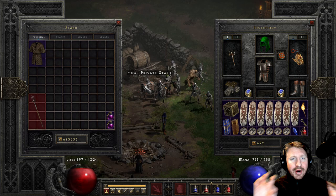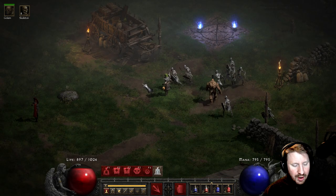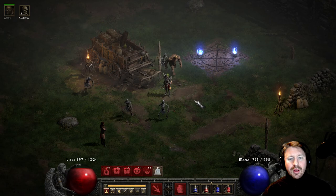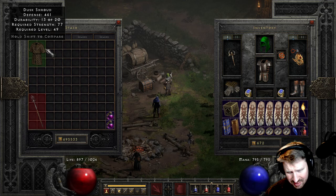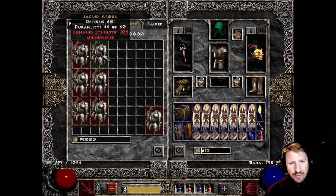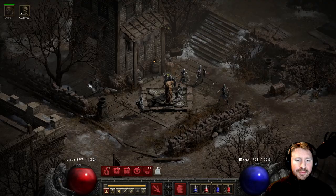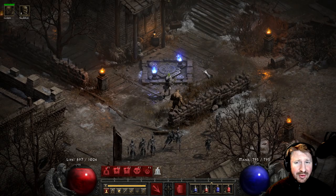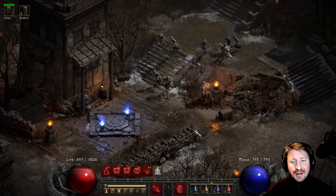D2R has high res, good sound, and a smooth frame rate — those are things I think are great. It has a shared stash, though PD2 is getting that in Season 5 anyway. But D2R doesn't allow corrupting of items — they don't have that mechanic, no Worldstone Shards or Orbs of Corruption. It's just a bunch of refined classic stuff, and it looks pretty good.